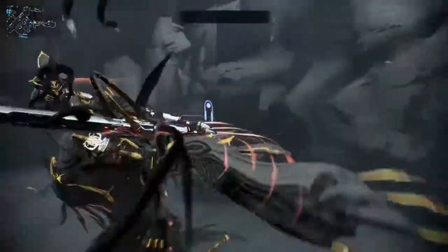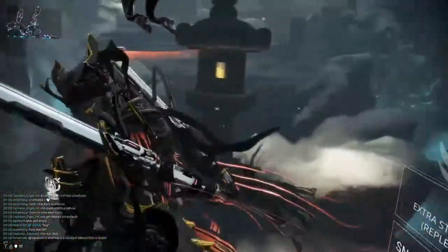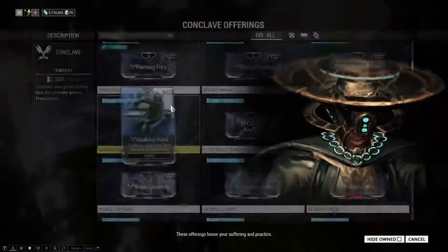And this is Conclave, where you just have your arsenal over here and you can select what match you want to play. You can talk to Teshin and see his offerings right up here.